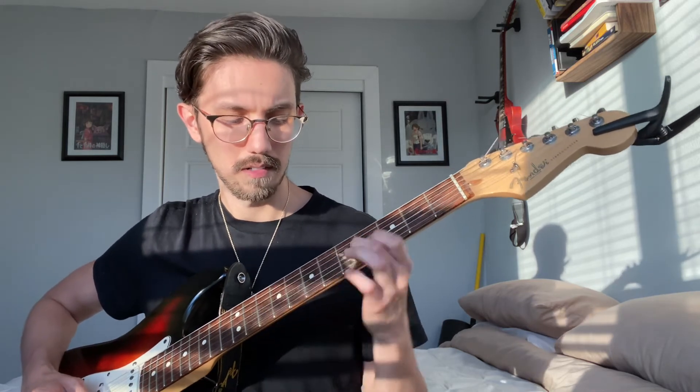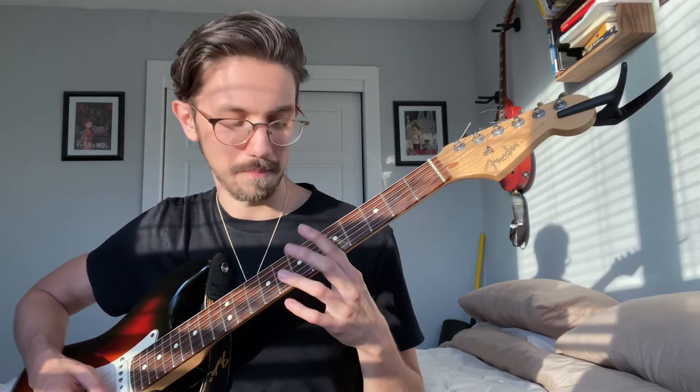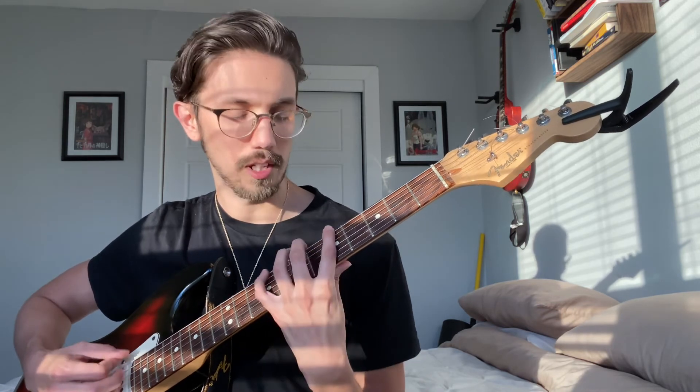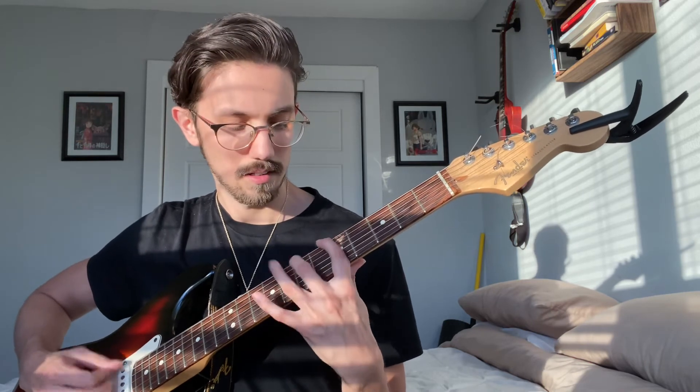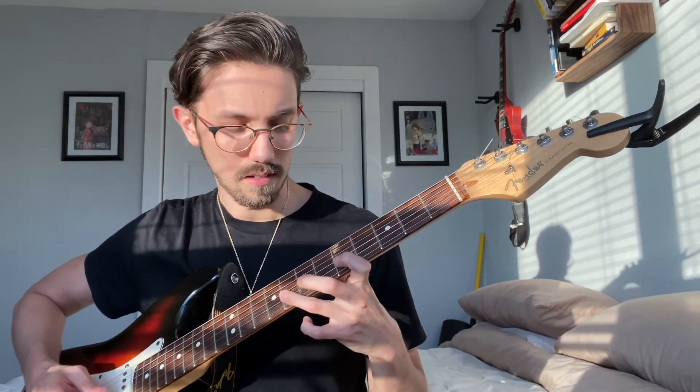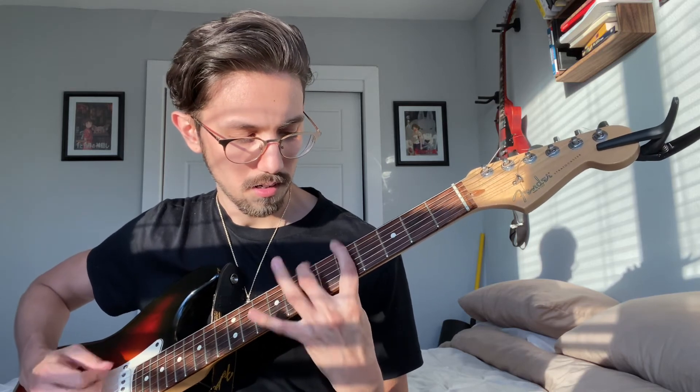At least for simplicity purposes, I would choose either Dorian or Mixolydian — like five or two. Just start with Dorian or something and go from there, because it's only the second position and you most likely already know it. This is like the first position of the G, and the second position is right here. You were probably doing most of it already. Start from the A to resolve it properly.